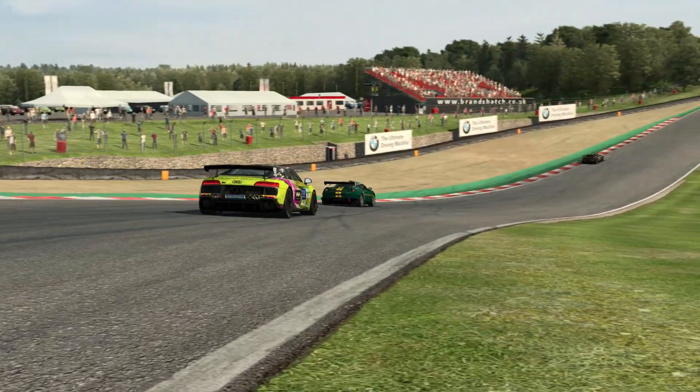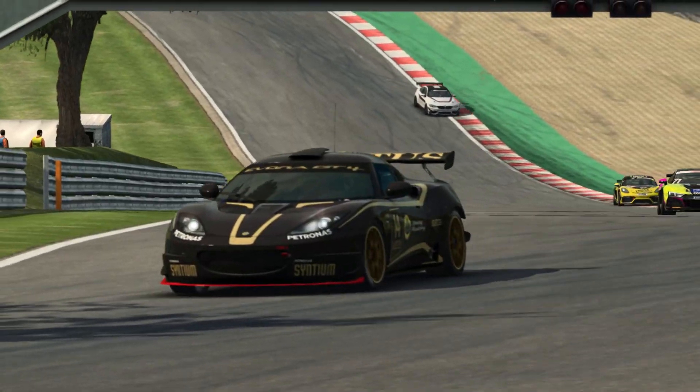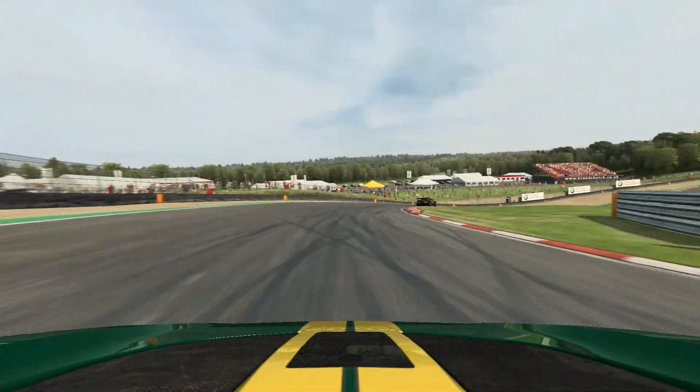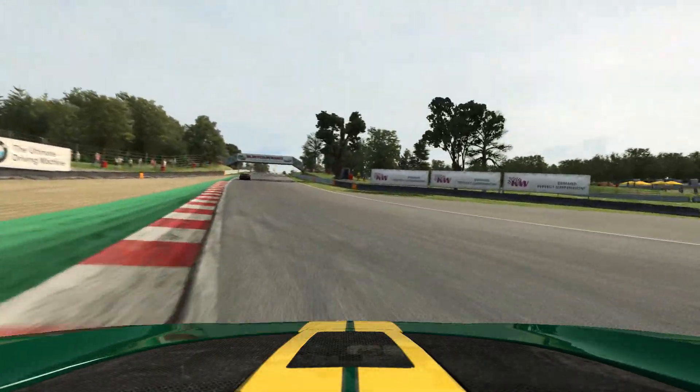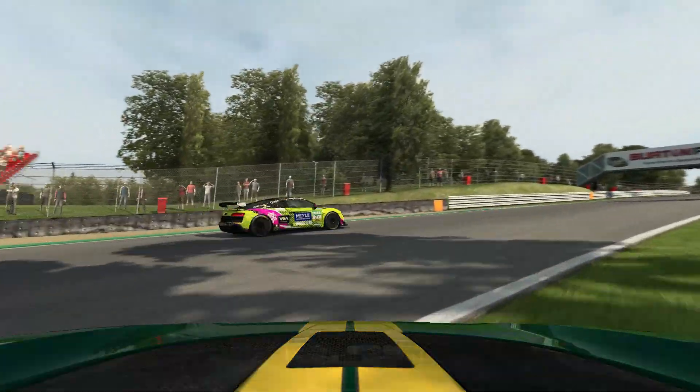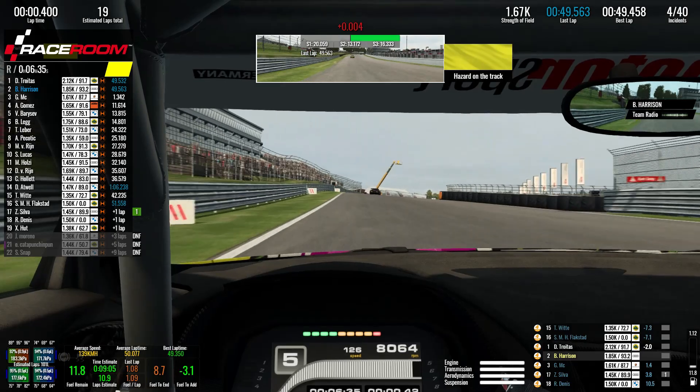Let's take a look at what happened there because it's a real shame for him. You can see he just makes contact with a particular part of the curb. Running on board with him, it unsettles the car dramatically and he can't save it — he's essentially a passenger at that point. He manages to get on the brakes but unfortunately has to rejoin from facing the wrong way around.